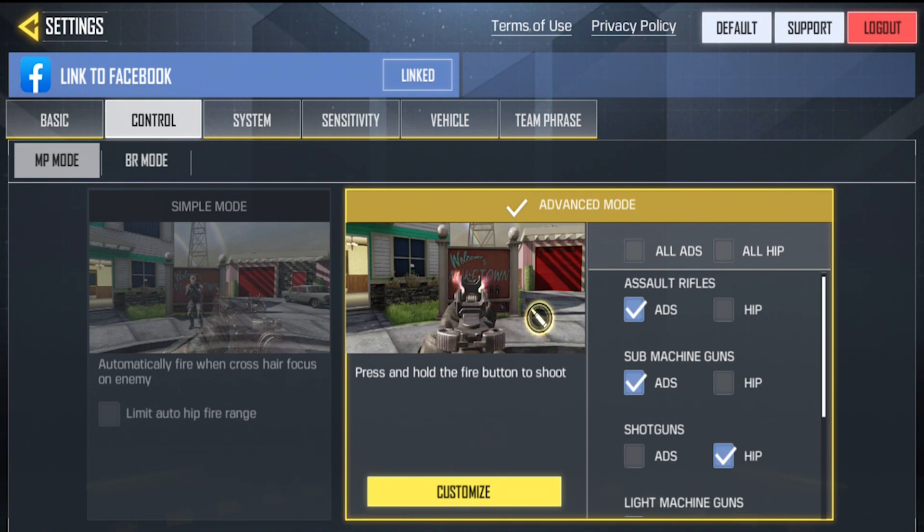Another thing is simple mode — it doesn't allow differentiation between good players and beginners, because all a player has to do is focus the crosshair on the enemy and the bullets fire automatically. It doesn't increase a player's skill. I think they should remove that, and instead have a dedicated shooting button so players get used to aiming and shooting manually rather than relying on auto-fire.